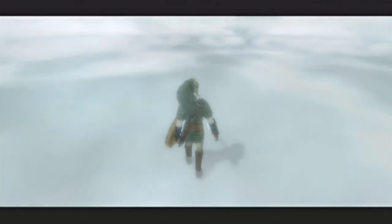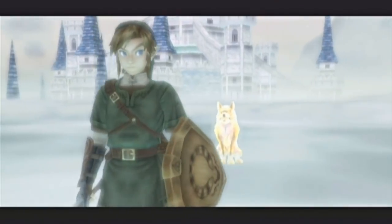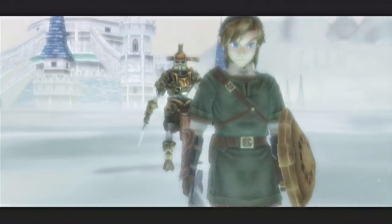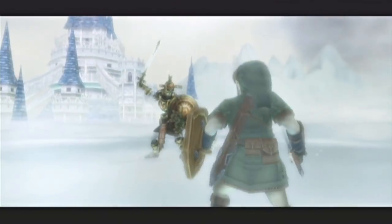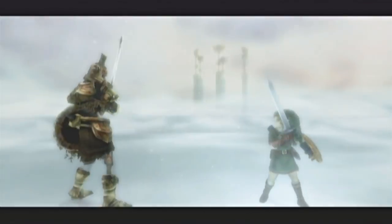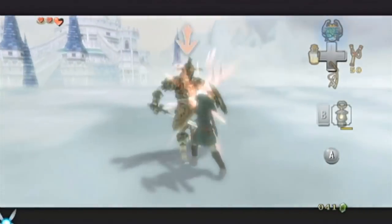Did you know that the Hero's Shade from Twilight Princess is said to be Link from Ocarina of Time? In the Hyrule Historia, it reads, 'The ghost of the hero who teaches Link his secrets.' Some theorize that the fact that he holds his sword in his left hand indicates he is actually Link from Ocarina of Time.